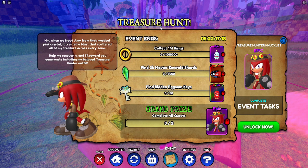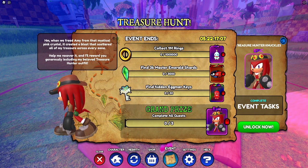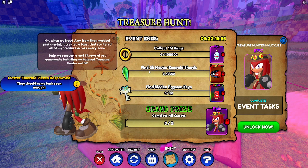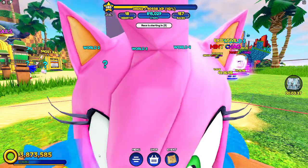So what we need to do is get this treasure hunt. It's an event where we freed Amy from the mystical pink crystal, and it created a blast that scattered all of the treasure across every zone. We have to go to every single zone to find the stuff — find 3000 master emeralds and 30 eggman keys — and we get to unlock Treasure Hunt Knuckles.